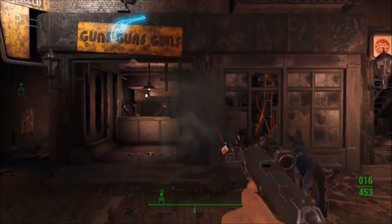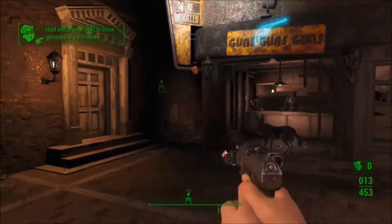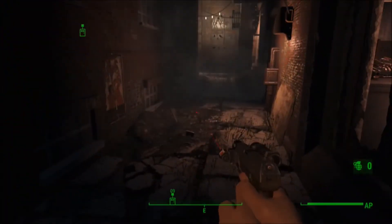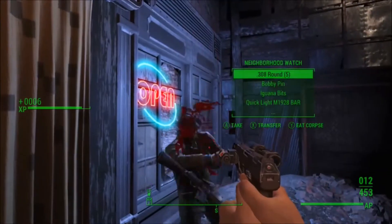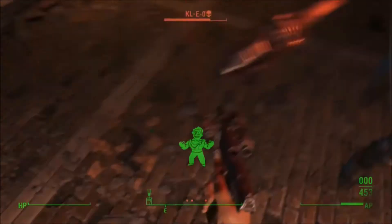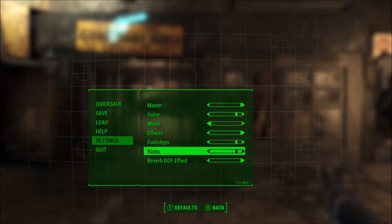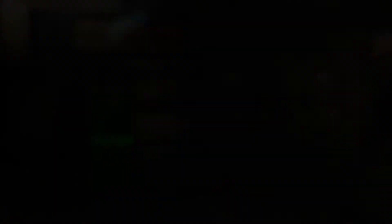Our last enhancement mod before we get into the weapons actually has something to do with weapons. We have the Realistic Sounds mod by Gatogred, who also made the Green in the Commonwealth mod — so he appears twice on this list. Once you download this mod, your weapons will sound better. When shooting your gun, there is an echo and hitting things sounds better as well. It actually sounds like you are hitting or shooting the material that you want. It's always the small things that make a game better, so I would definitely recommend this mod.